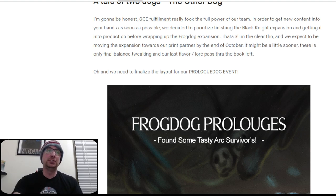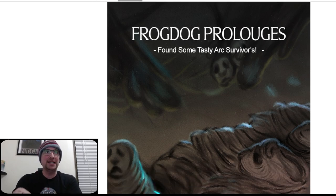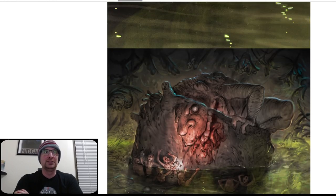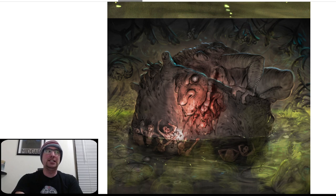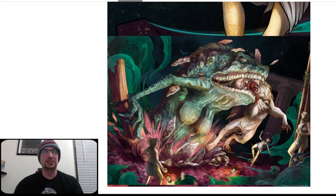There's only final balance tweaking and a last flavor/lore pass through the book left for Frog Dog. There's a Gambler's Chest arc survivor intro event, which is interesting because I didn't think arc survivors needed the Croc Prologue to be things. These Gambler's Chests just getting kicked around with survivors in them now is just the lore going forward. They also include one where it's just 'Devour the Wet Lion' — same as what the Croc already does.